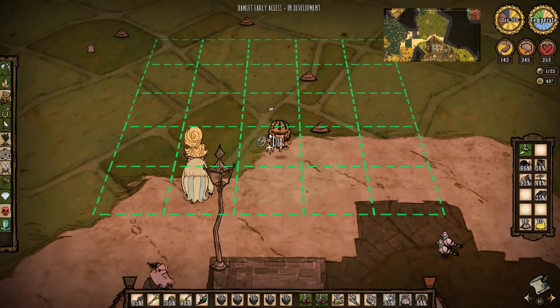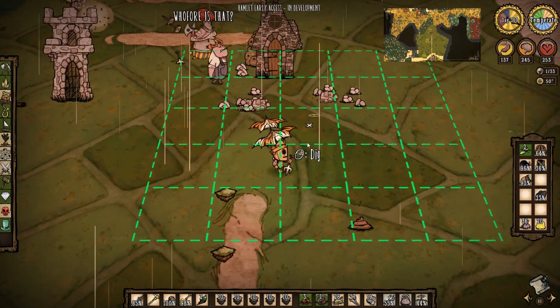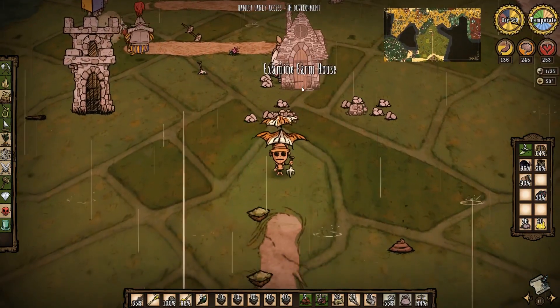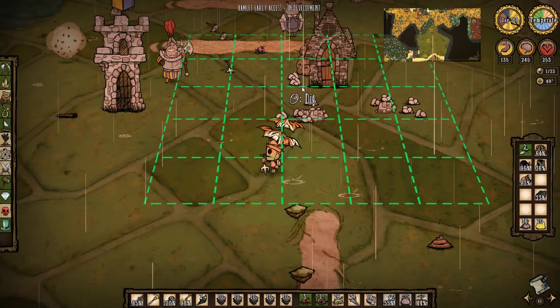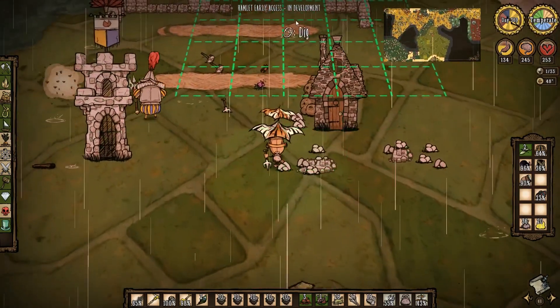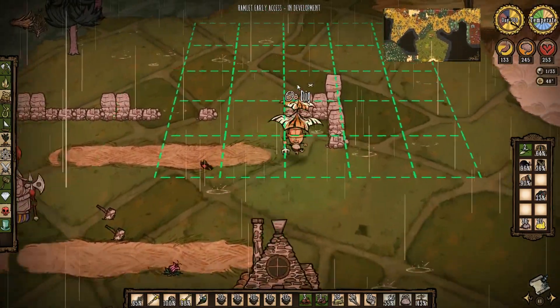Yeah, let's dig. It's gonna hit this house like straight on. I might have to remove the house. I'll remove the house mine — we can move that turf a little bit over and then it will go right through there. That would be perfect.